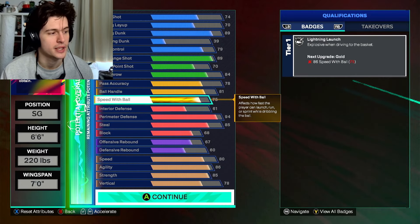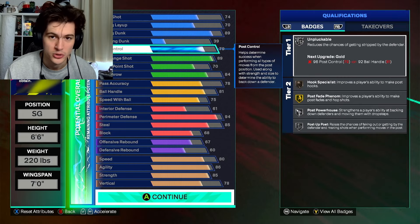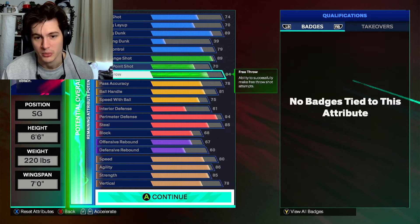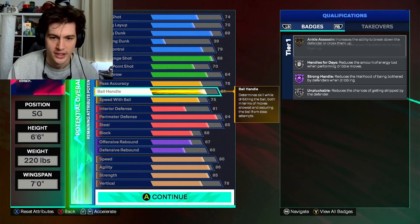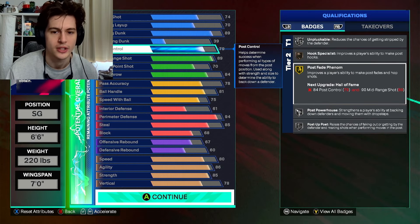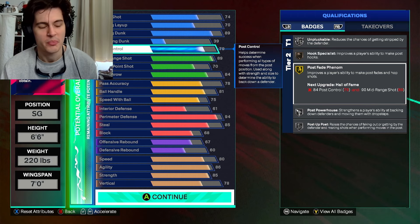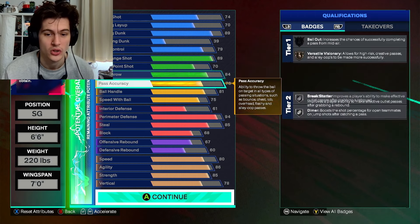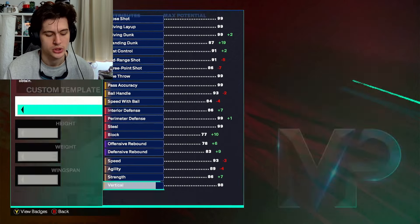The playmaking is consistent across all the builds — we're a secondary ball handler taking it to the post or to the rack. We're not looking to cross people up. We've got a 79 post control, which gives us Gold Post Fade Phenom. You could argue he had better post control than that, but this is our lockdown version of the build. That is version number one.